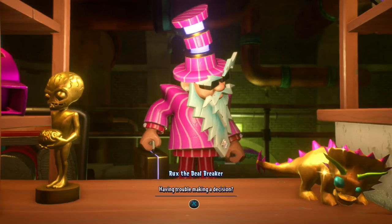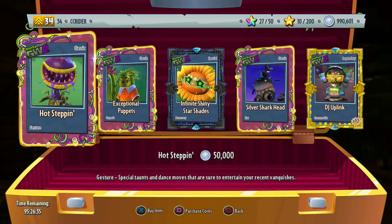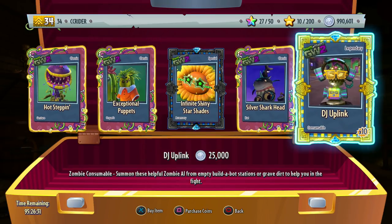This is the only Rux this month — the first time in a while we've only had one Rux. We have a few interesting items, but the most important thing is the Legendary DJ Uplink for 25,000 coins, a zombie consumable. This is our first ever legendary zombie bot.